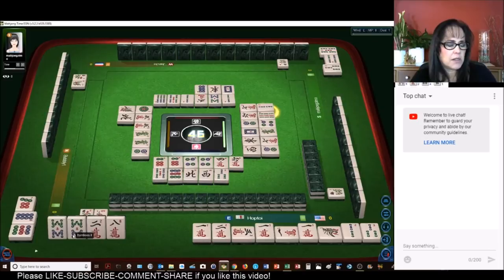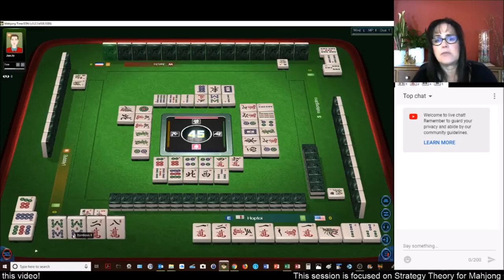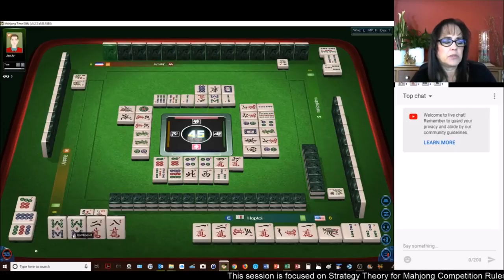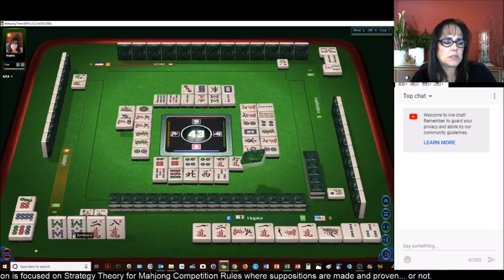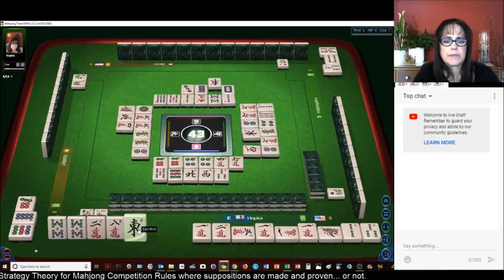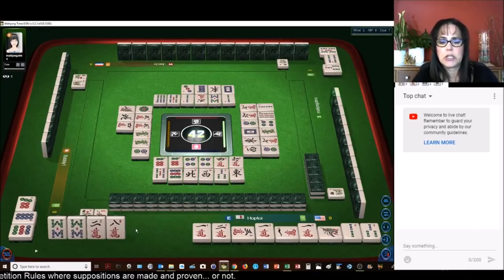Let's see. There are two terminal chows. I don't see three terminal. Pure terminal chows — two each of the lower and upper. No. We'll discard that. We need chow potential in here. We have a one, two, three terminal chow.